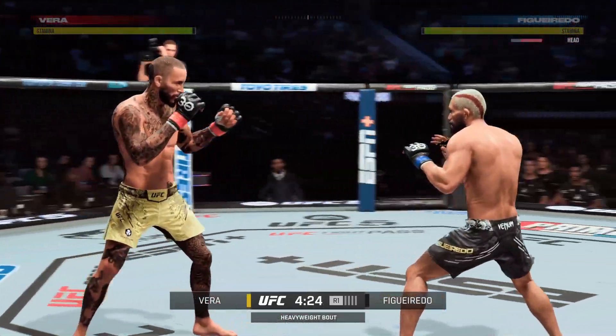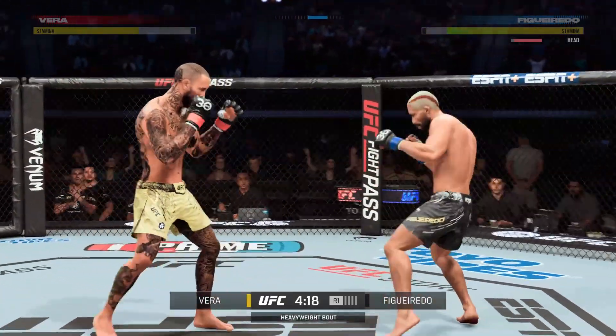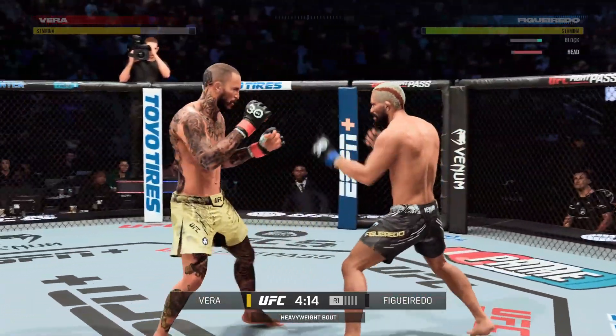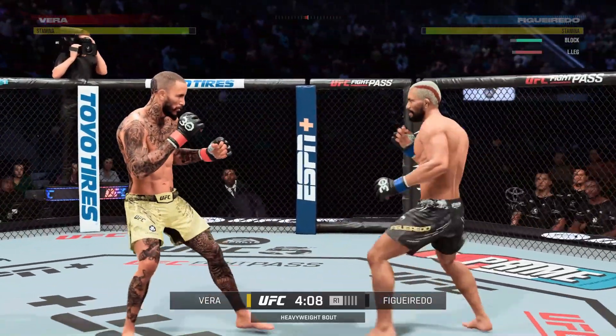Just out of range with the big right hand. Nice slip there to avoid the punch by Figueredo. Beautiful setup to the leg kick.